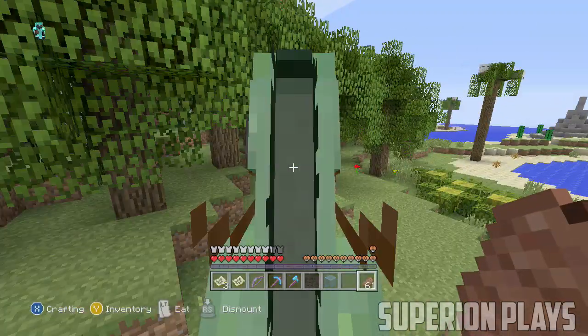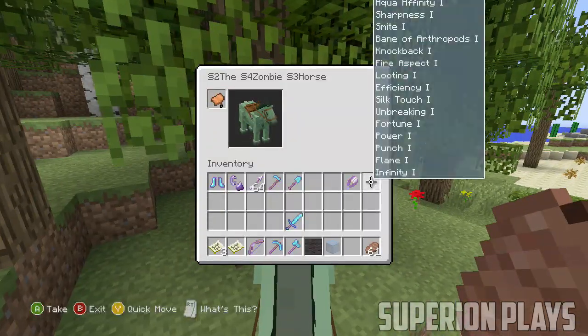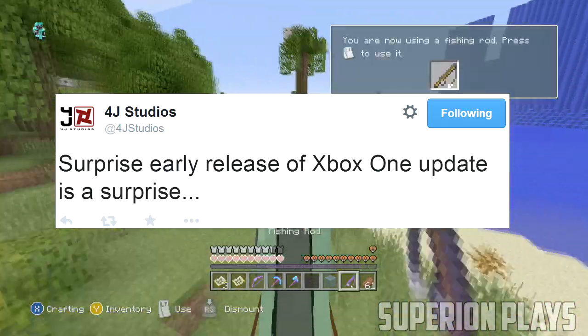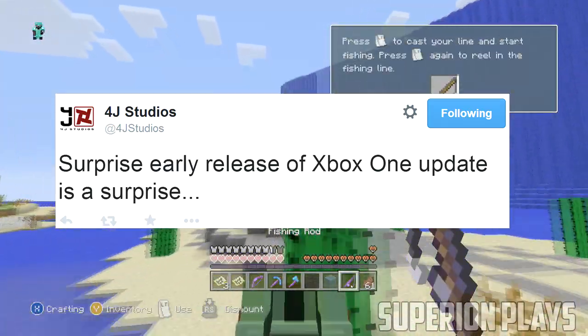Alrighty guys, the news I'm about to share with you guys is coming straight off of 4J's Twitter. What they basically tweeted out saying is that surprise — early release of Xbox One update is a surprise.